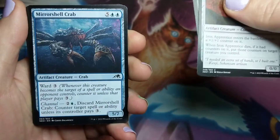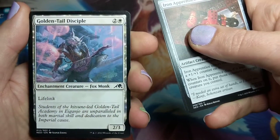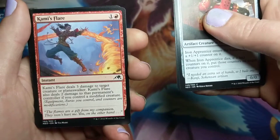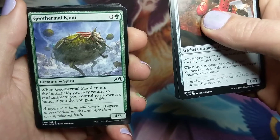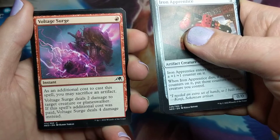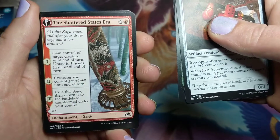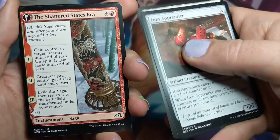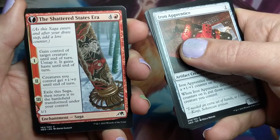Tamiyo Safekeeping. Got a crab — artifact crab. I'm going to take just a little bit of time since these are all fresh for me. Foxmonk — looks awesome. Kami's Flare. Klein Torment. Geothermal Kami. We're going to see a lot of Spirits, I think. Voltage Surge. Twisted Embrace. The Shattered States Era. I'm happy that Sagas are a regular thing — they're kind of a fun card design to play around. And I love stealing creatures. That's cool.